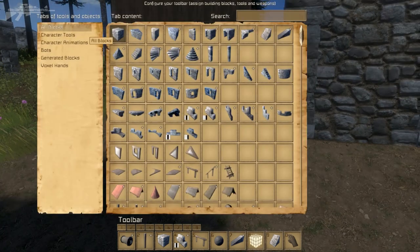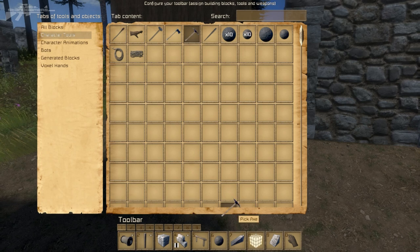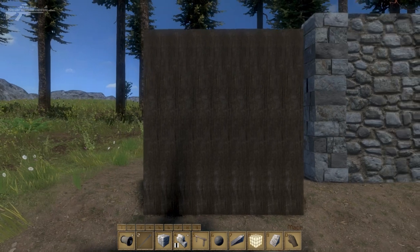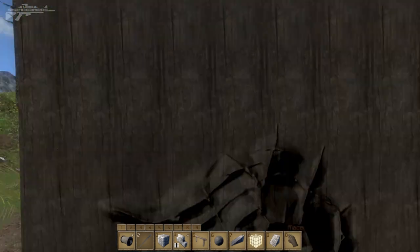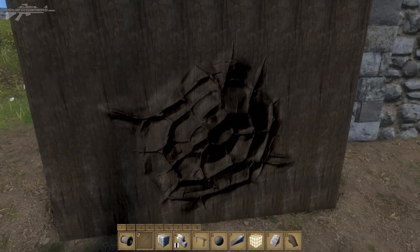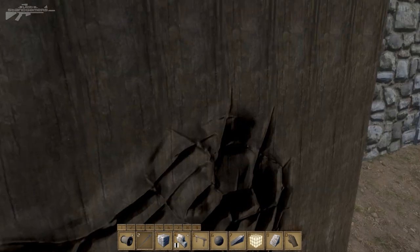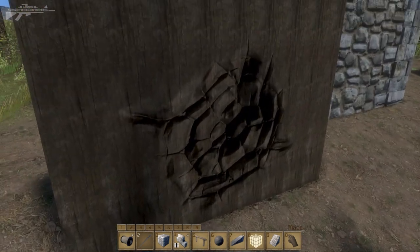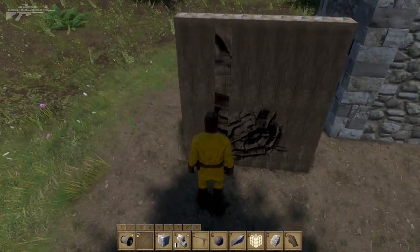First I'll show you the new damage system. We'll go to the character tools, select a mace, and swing it at this wooden block. Notice how these blocks are in actual damage states — as I've impacted it, it's not broken like it would previously be; it has an impact mark of exactly where I've hit it.